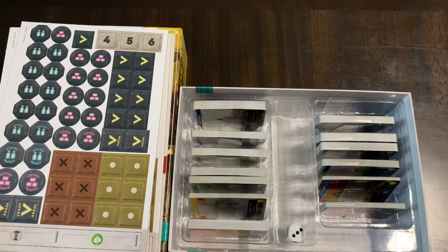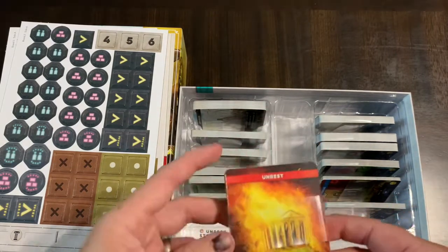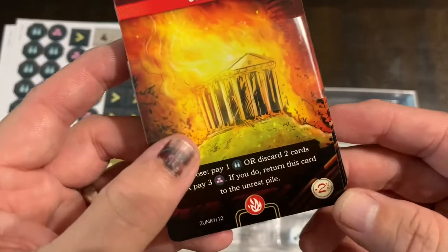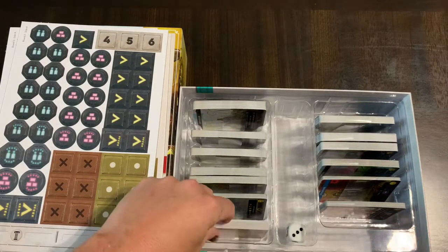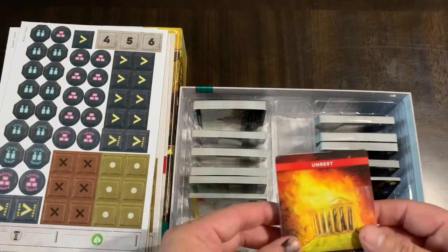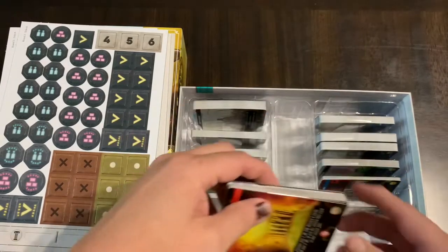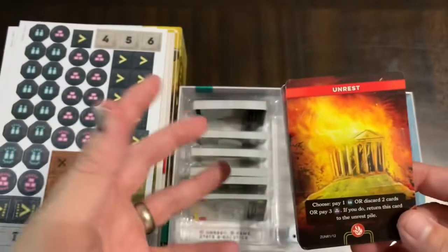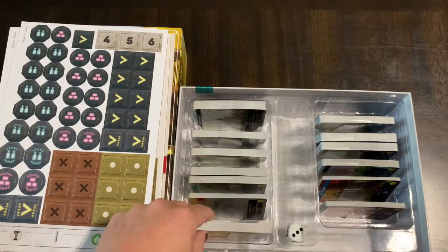Unrest is like a clog in your deck — similar to wounds in the Legendary series. But here they are also minus victory points, so at the end of the game if you have a ton of these in your deck you'll have minus victory points to your score. It's also an in-game condition: there's a standard deck of unrest cards off to the side, and if all of them are drawn during the game, you ignore victory points and whoever has the least unrest wins. So running out of unrest cards is another end-game trigger. You'll want to get rid of them — it costs resources or actions to do so — because they not only clog the deck but cost negative victory points.